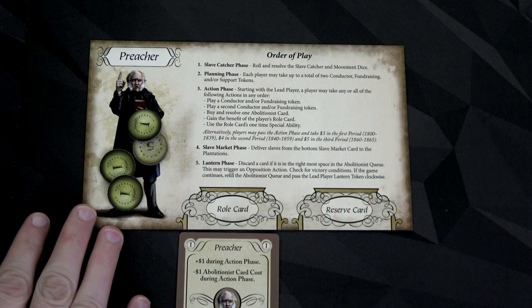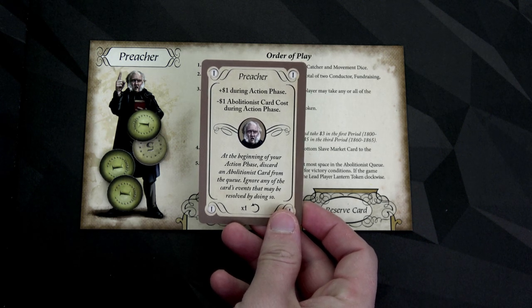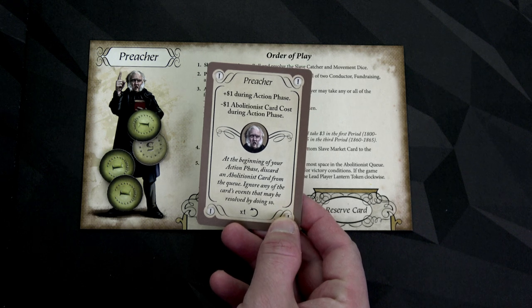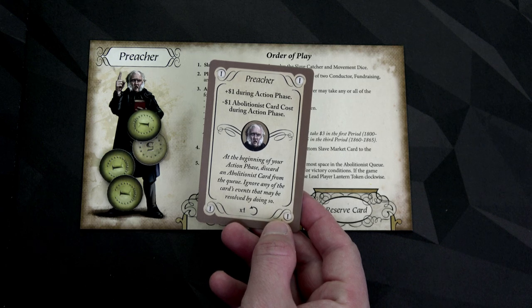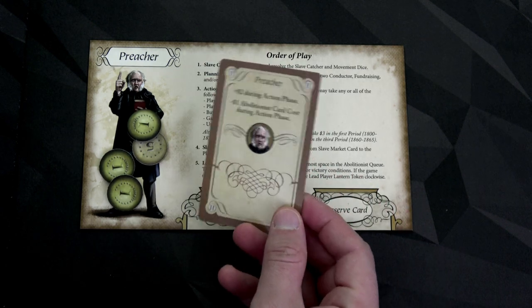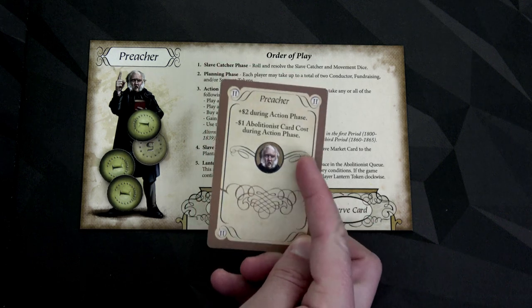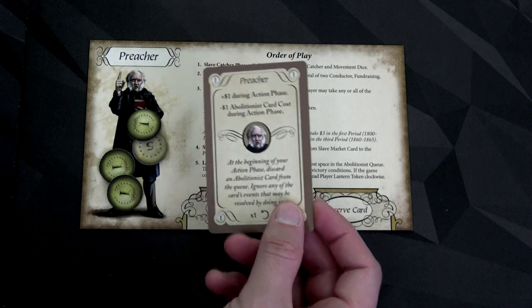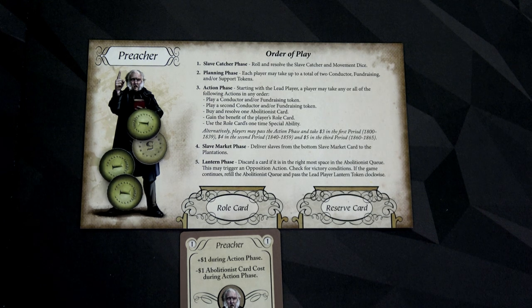Our second character is the preacher. He also starts with eight dollars. He gains one dollar during the action phase, and gets a minus-one discount on abolitionist card costs. His special ability: at the beginning of an action phase, discard an abolitionist card from the queue, ignoring any events resolved by doing so — so we could get rid of that opposition card. After flipping, he gains two dollars during the action phase instead of one, while keeping the card discount. I think we're ready to start the game.